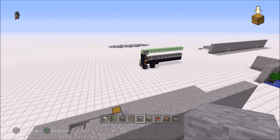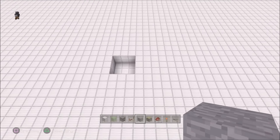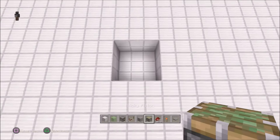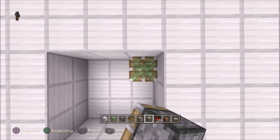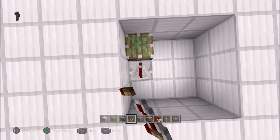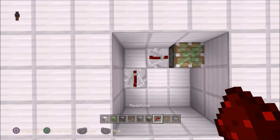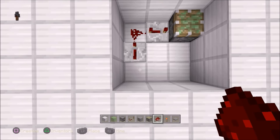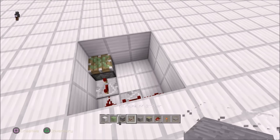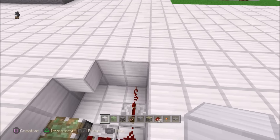We're in the tutorial world, let's make it. Dig yourself out a 3x3 space that is 2 deep. Put a sticky piston in the back like this, then put a repeater going into the piston on 4 ticks delay, skip the corner, 4 ticks delay into the corner, drop some redstone dust in there, then redstone dust in there with a block of choice up in the top right.